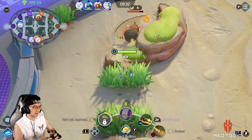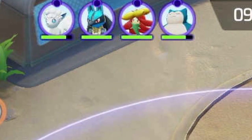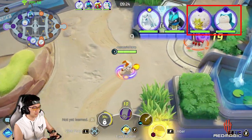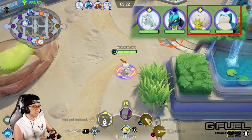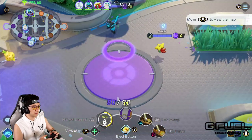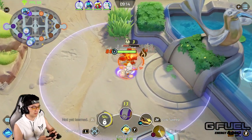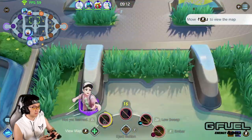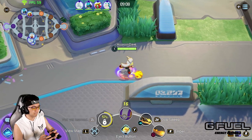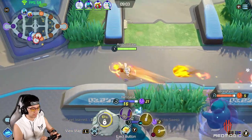Tip 1: Do you know you can actually use the character icon on top of the screen to see whether your teammates have Unite move or not? When your teammates have Unite ready, the dot next to the circle will turn yellow, otherwise this dot will remain grayed out. It's very important for you to always pay attention to this, especially after 3 minutes into the game when the first Dreadnought spawns, because Unite moves will drastically change the direction of that teamfight. The team with Unites has a much better chance of winning fights.